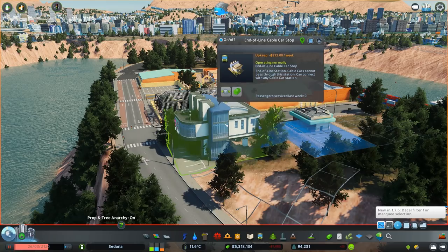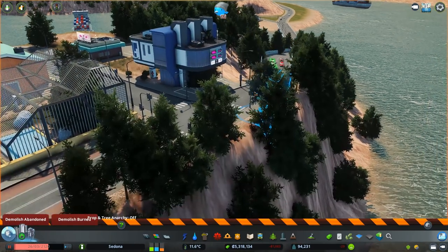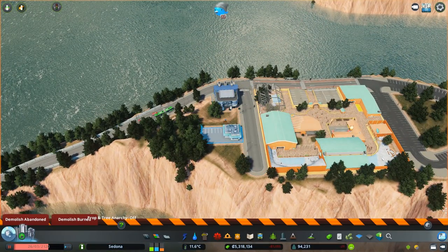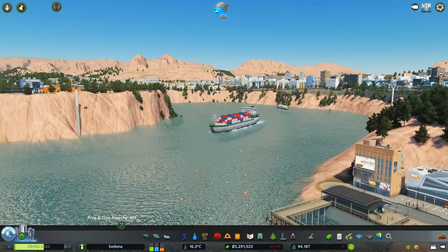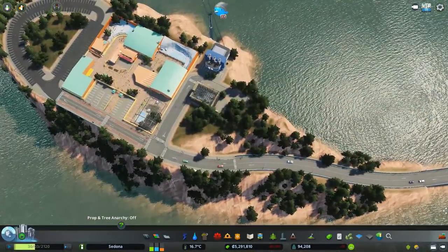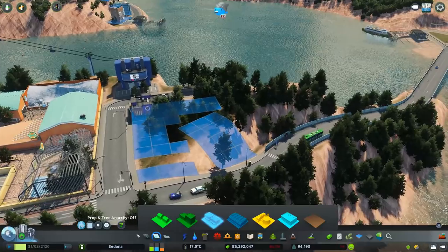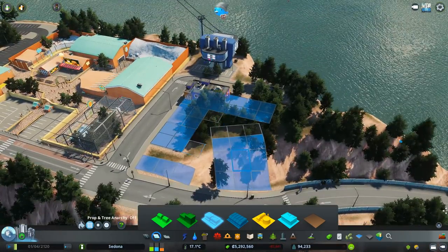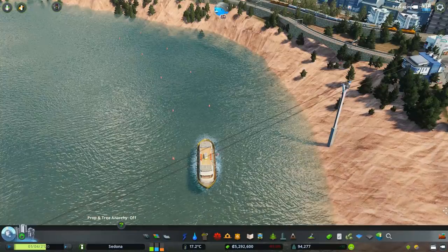It's a little uneven but we'll work with what we've got. I need to turn off prop anarchy — I remembered, there's definitely a tree in there. So that'll go there. It's a little uneven, but I still want zoning up here so there's more action. Finally — Jesus, that took so long. I finally got one span of cable car going all the way across, which is what we were trying to do. Now we'll use this area to get some zoning back.